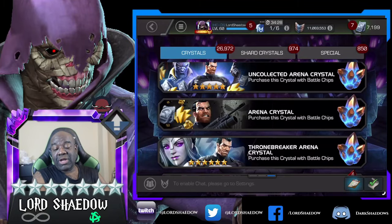Hey everyone, Shadow here, welcome to another Marvel Contest of Champions crystal opening. I've got 11 million battle chips to spend. The safest option is the arena crystals, the uncollected arena crystal is less safe, and the throne breaker is the least safe. The only difference between these is the Punisher — if you're not going for the Punisher, there's no reason to go for anything other than the arena crystals. But seven stars are out now, so it doesn't matter.